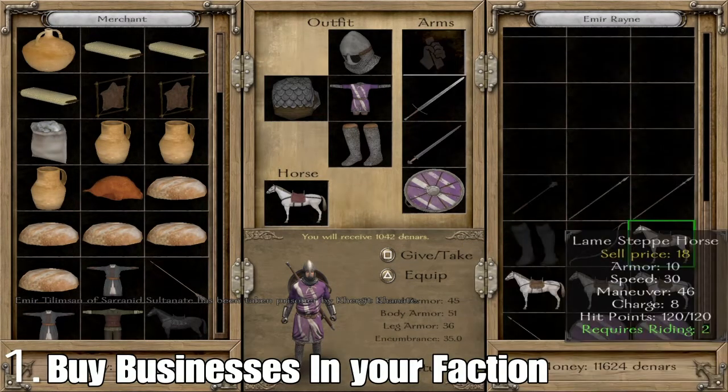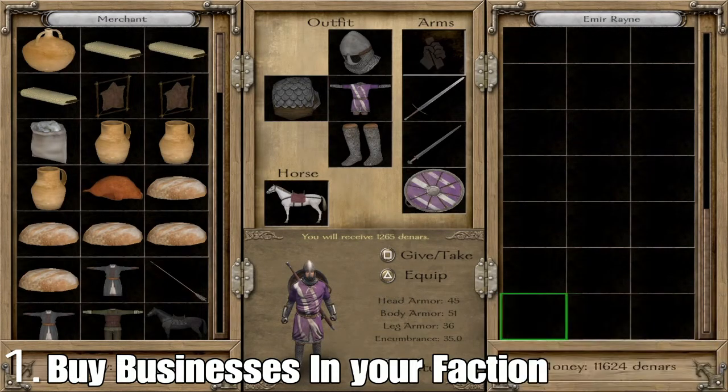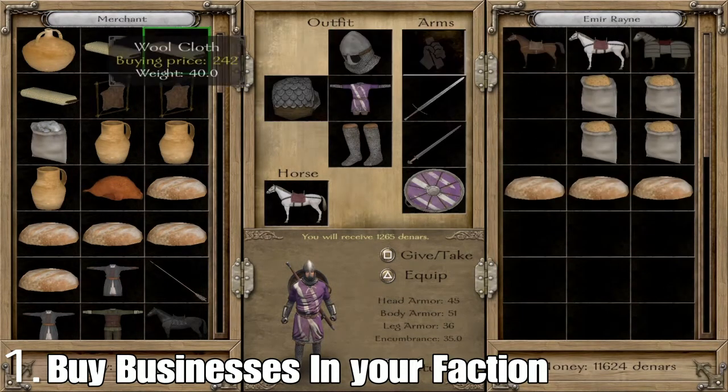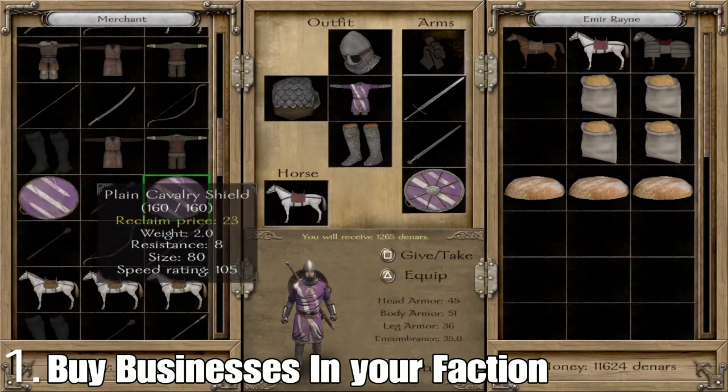Number one, if you're in a faction, buy businesses in towns that are controlled by your faction. For example, if you're in the Nords, invest in Sargoth, Tyr, and Warcheg. And if you're the Jarl of one of these towns, then you can still go to the Guildmaster and invest in the business.